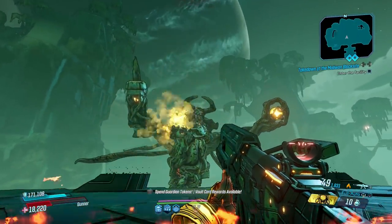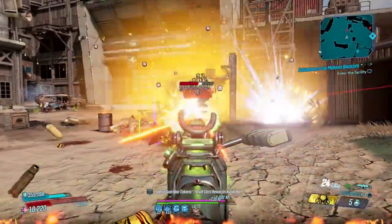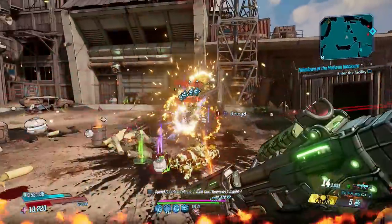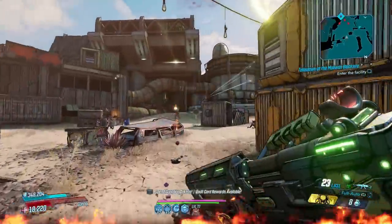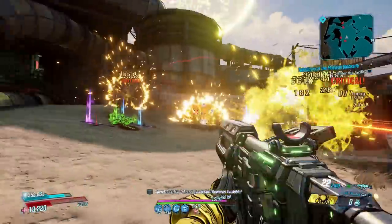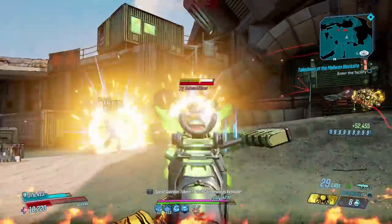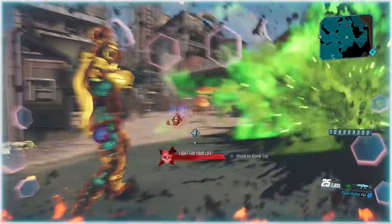Its explosive power just adds a cherry on top of this well-layered cake and that cherry tastes mighty sweet, especially if you run Moze. On her, its explosions will shake the floor, potentially growing twice as large when specced into Torgue Cross-Promotion. Not only are they bigger, they're much more deadly, ripping through anything caught in the blast zone. That includes you, so beware when using it in close ranges.